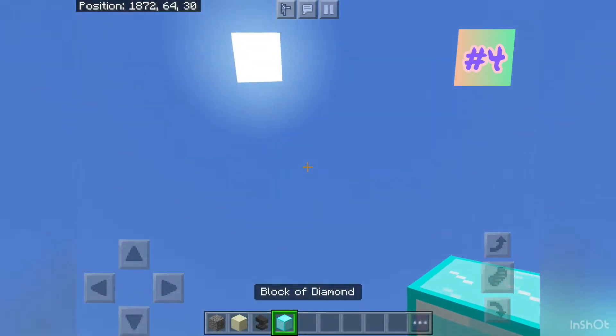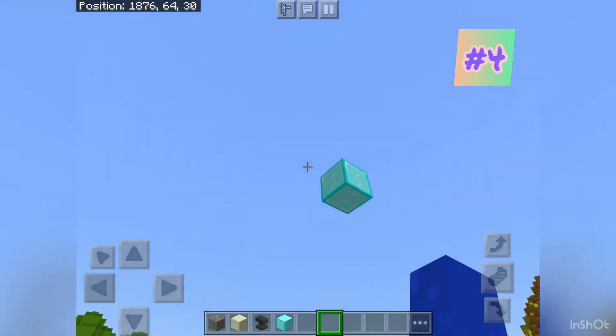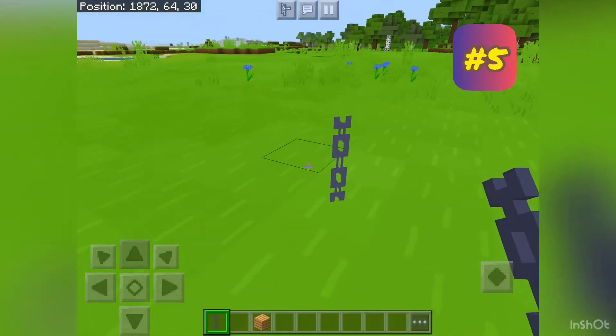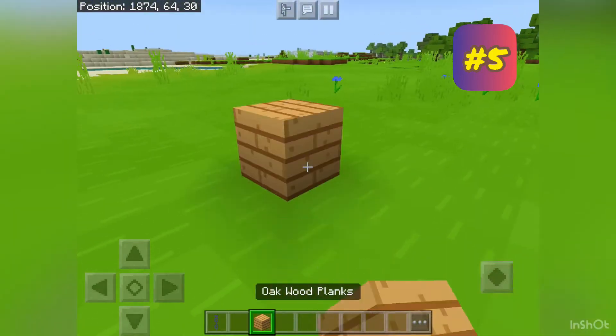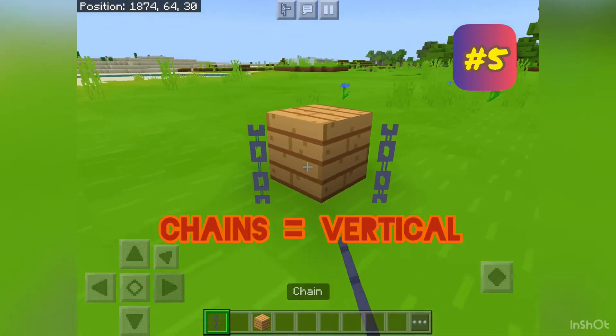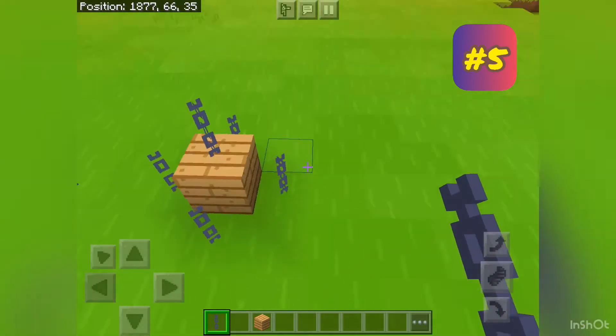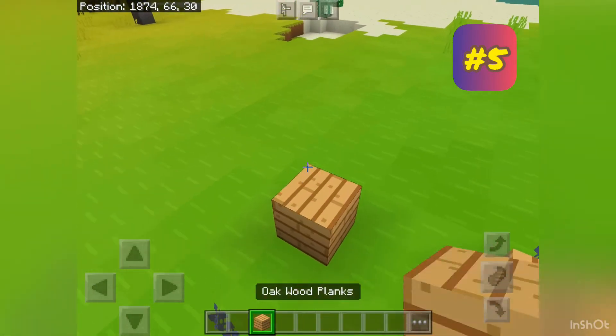Chains may look normal but they can't attach to a block on the side — they will always go in a vertical position no matter where they are placed. They can't go sideways.